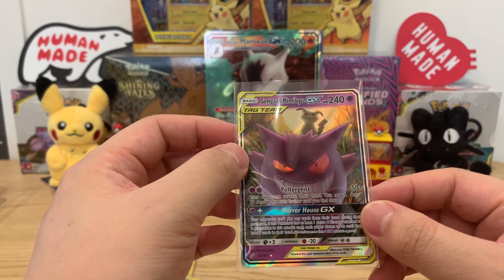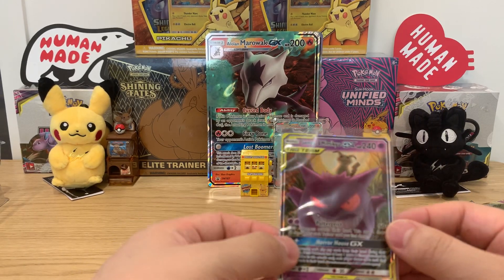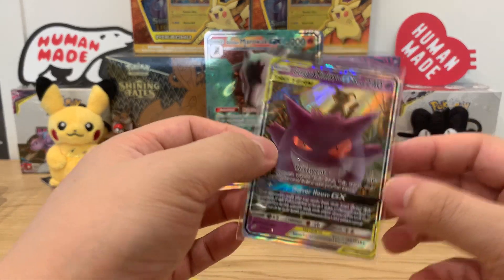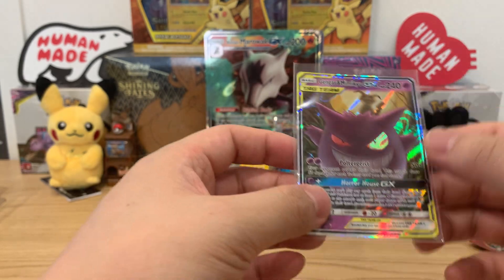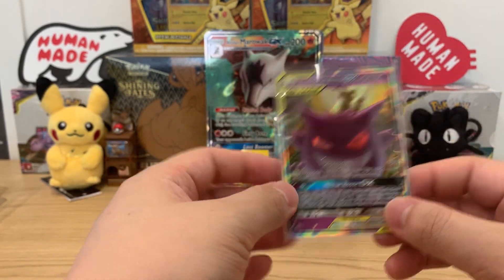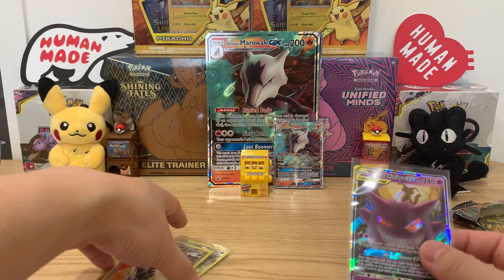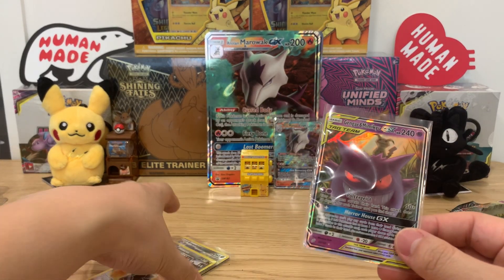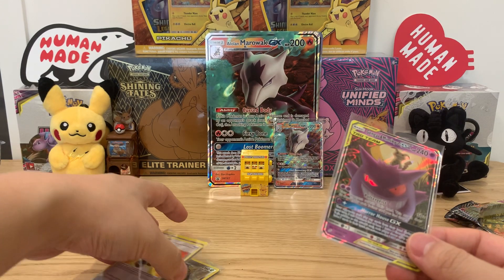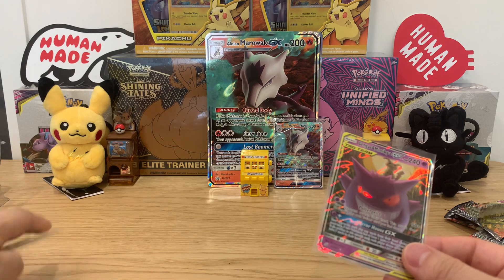If anyone knows where to get some English packs in Taiwan, we'd be really happy — they're just getting harder and harder to get here. But Eevee Heroes is coming so maybe we can open more of those soon. Thanks guys — really appreciate it, if you like and subscribe I'll continue making pack opening content. Could be not just Pokémon — could be anything, could be some NBA or even some Digimon. Thank you!